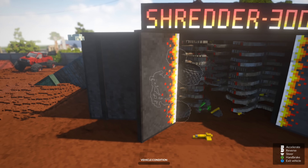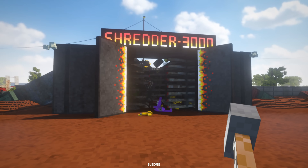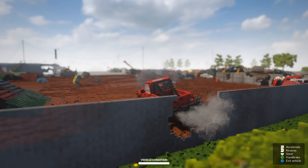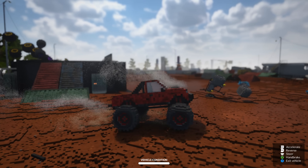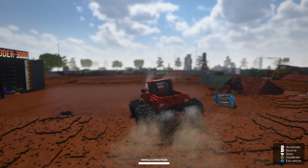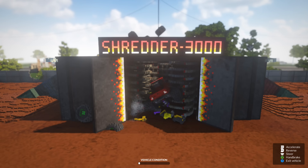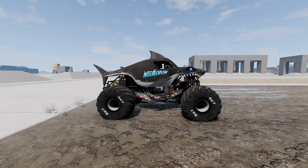Now let's go grab that other hidden monster truck that is right beside the Shredder 3000. It's right over here — it looks rough, hopefully it cranks up. All right, we've got power. It's definitely not running good — hopefully we make it to the Shredder. We're almost there. Since we found two hidden monster trucks, we get two BeamNG Drive trucks.